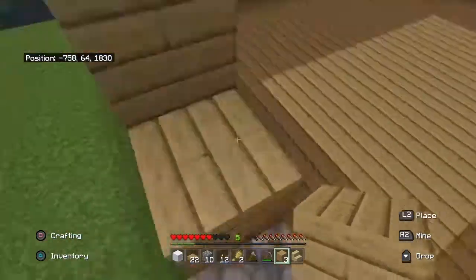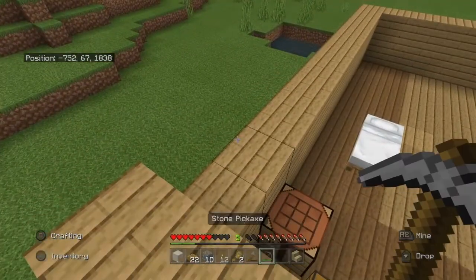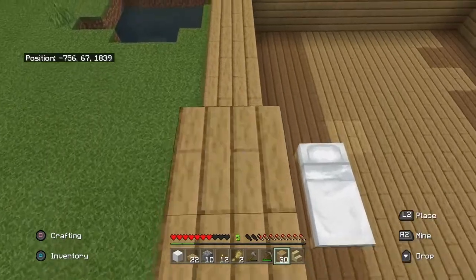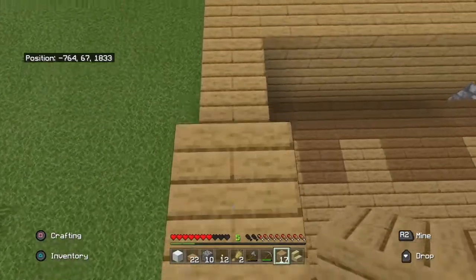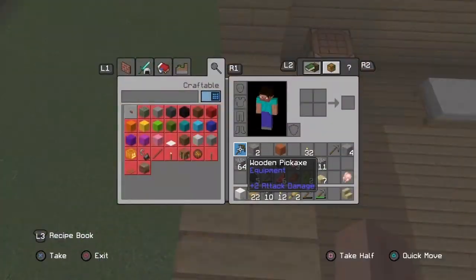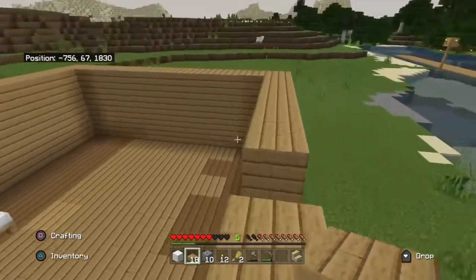Building some walls. Let's drop some more wood down. Make some more planks. Got a little area to work with here — nice high ceilings. We'll fill this in here with some slabs. So we got that started.